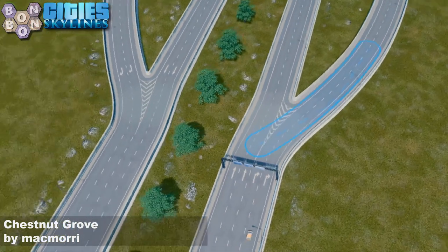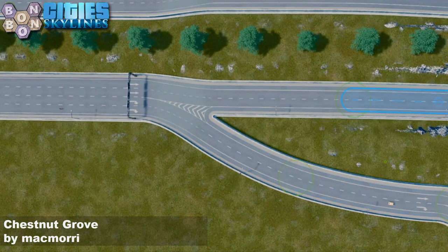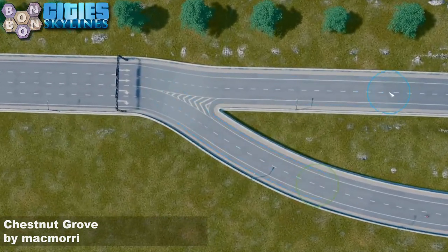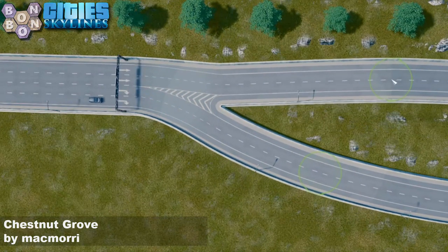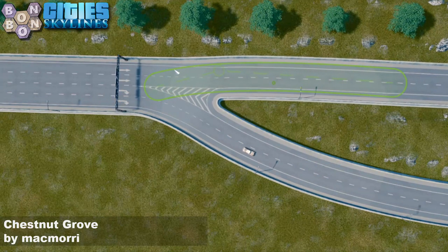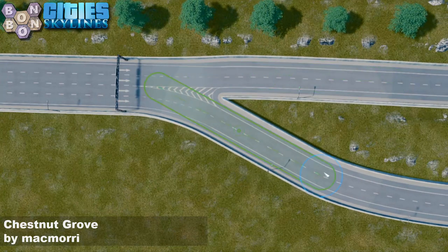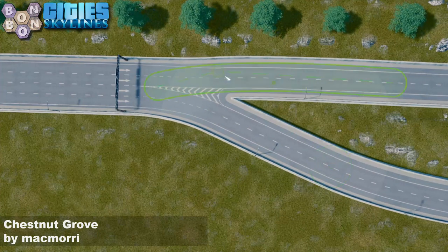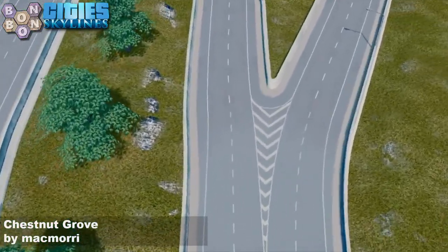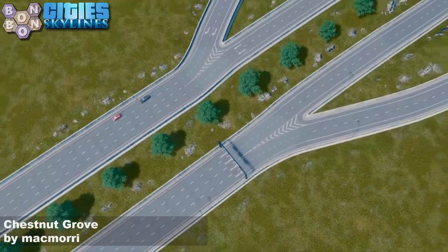We've got a little bit of a shoulder with these intersections as well. The easiest way to fix these, I would suggest, is with the node controller, but if you haven't got that, then use Move It to try and align these roads up a little bit better — just moving all of the nodes a little bit further up. The whole thing wants shifting as well to line up. I'm only fixing this corner just to see if we can get rid of the shoulder there, so we've got some nice smoother lines. It's not perfect — the node controller is definitely the best solution — but it looks instantly better, and everything can easily be cleaned up.